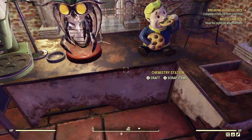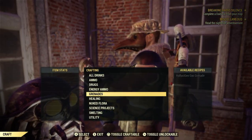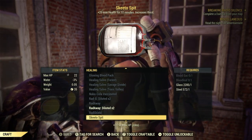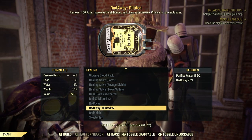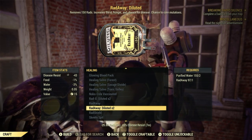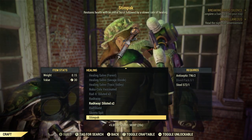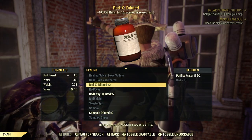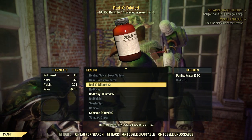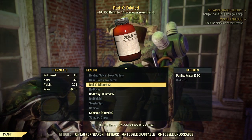Here's our chemistry station. Let's go craft, go down to healing. You've got to have the plans for this. But if you have a full bag of Radaway, you can craft Radaway Diluted times 2 — that counts towards 2. All you need is purified water and one bag of Radaway. The same thing for RADX: as long as you have one bag or bottle of RADX, you can craft 2 diluted times 2.